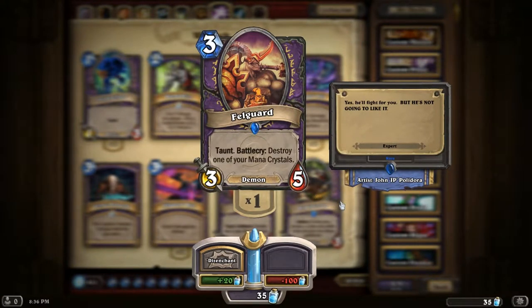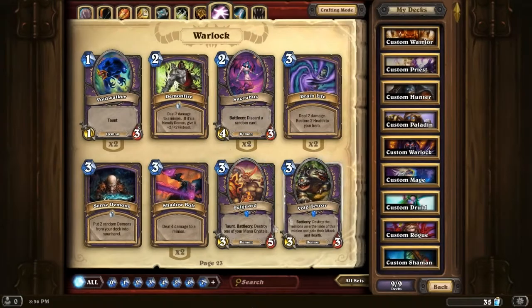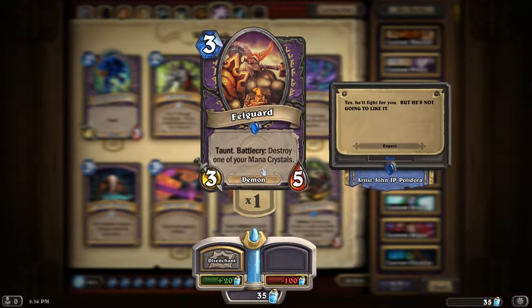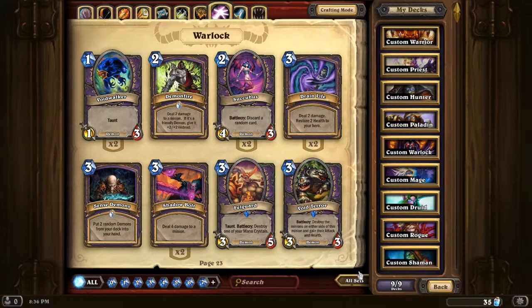Felguard - I don't know why you'd want that really, because you can have an Ironbark Protector which is a 3/5 or 4/4 with taunt that doesn't destroy one of your mana crystals, so why you would use Felguard I don't know.